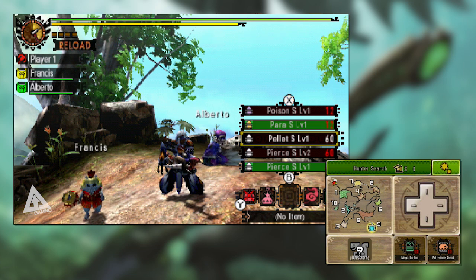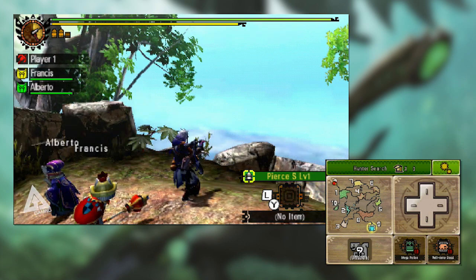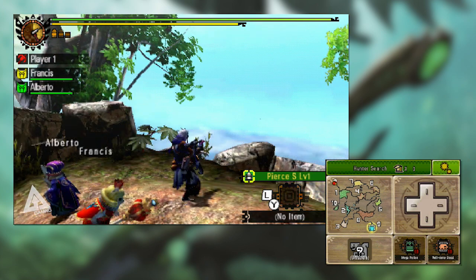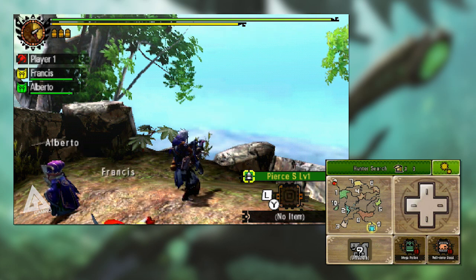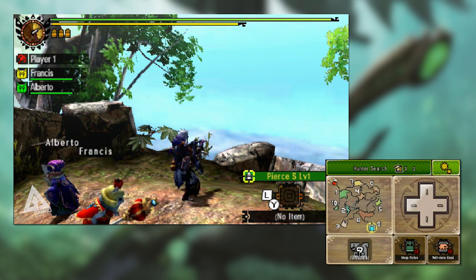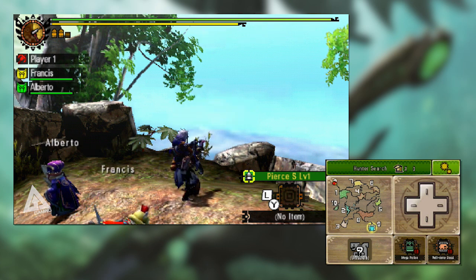The ones I want to call out are the ones highlighted in green — if a bullet is coloured green it means it can be rapid fired. For example, with Pierce S Level 1 you can get three shots off in rapid succession. But it gets even better: this particular bullet has three rounds in the magazine, however when you fire a rapid shot — which fires three bullets — it only uses one shot from the magazine. The subsequent rapid shots are weaker, but stacking them together in quick succession still amounts to some pretty good damage.